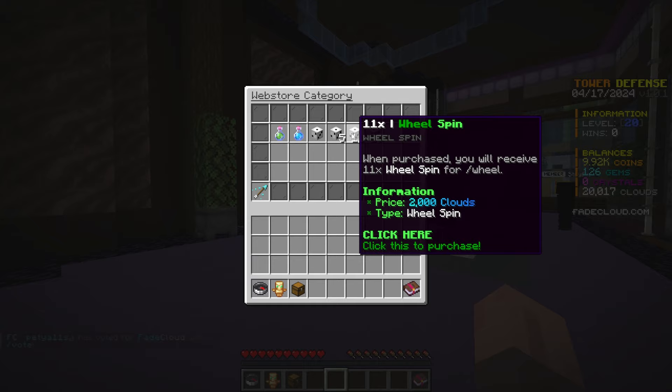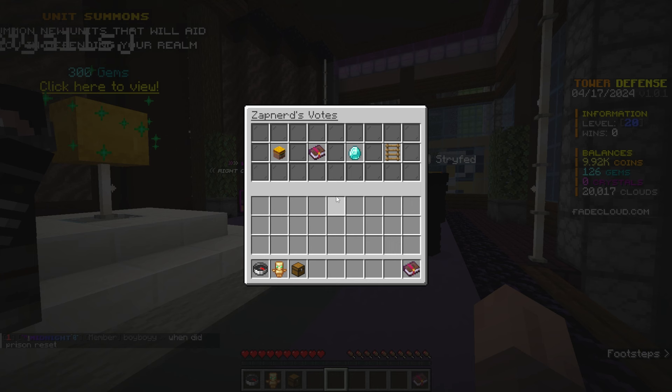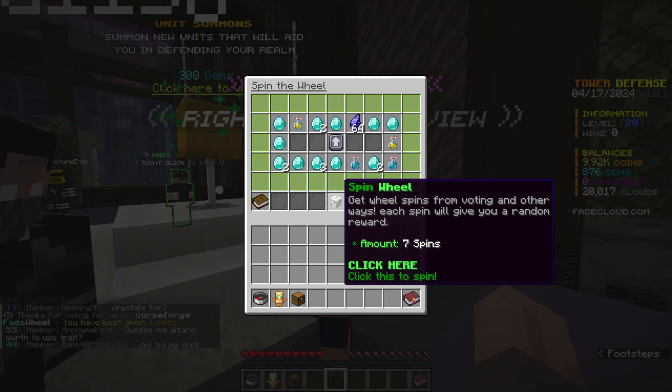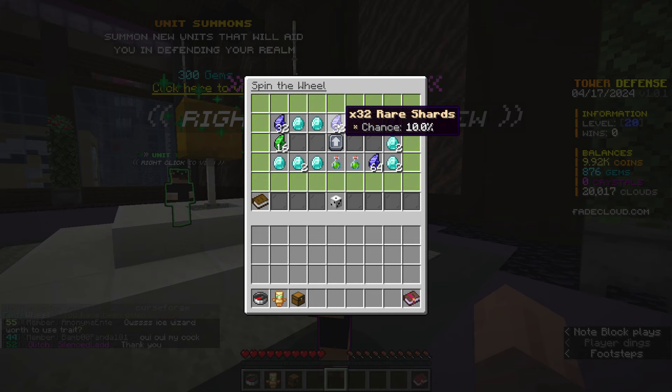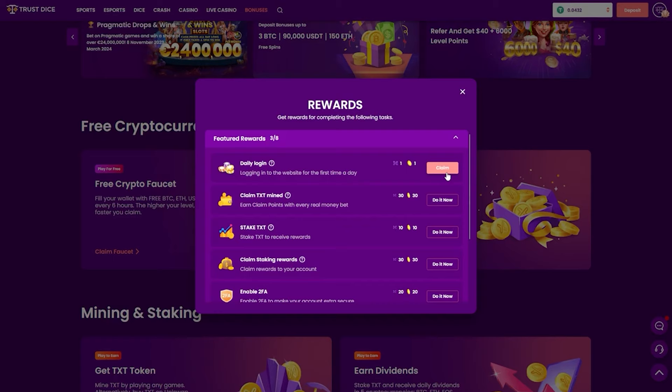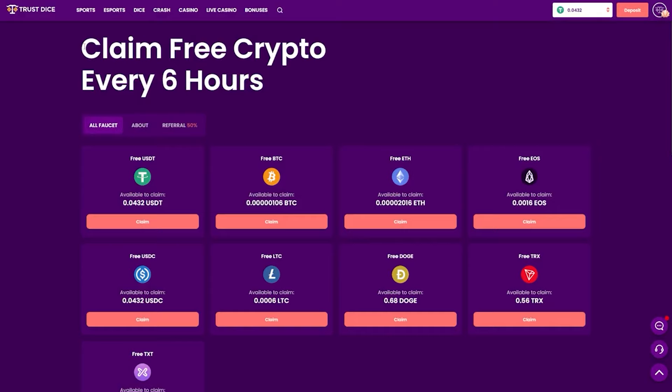You can get wheel spins from slash voting as well, which is pretty cool. I'm going to actually do this real quick. Now I have some wheel spins and we can open them up and spin them for some rewards. TrustDice.Win is the number one rated online casino with daily login bonuses. If you go over to their faucet, you can claim free crypto of your choice every 6 hours. 18 plus as always — more info in the description.